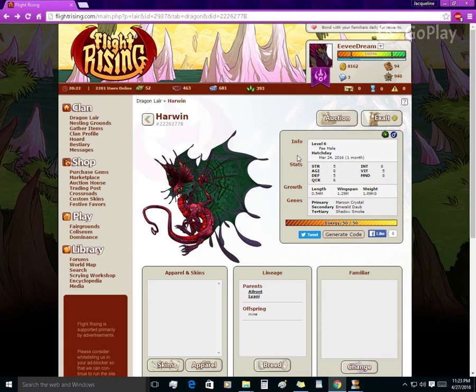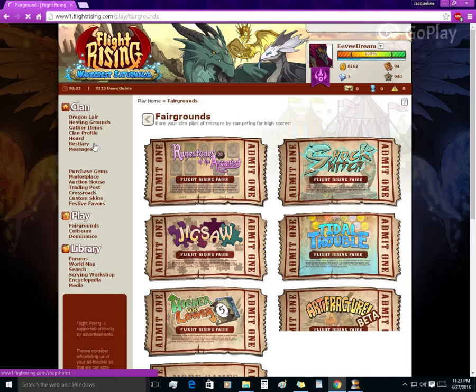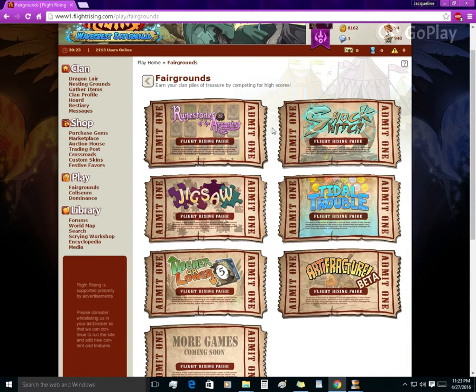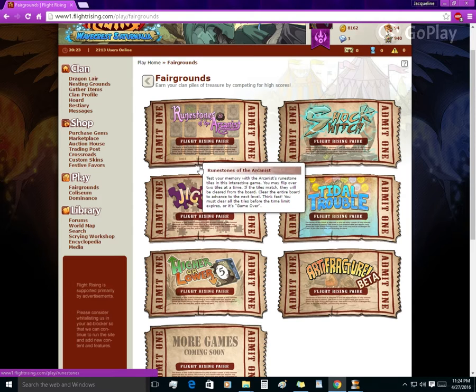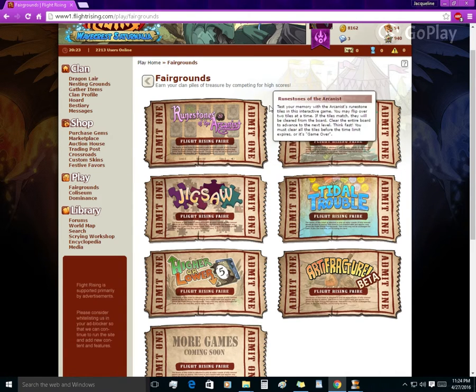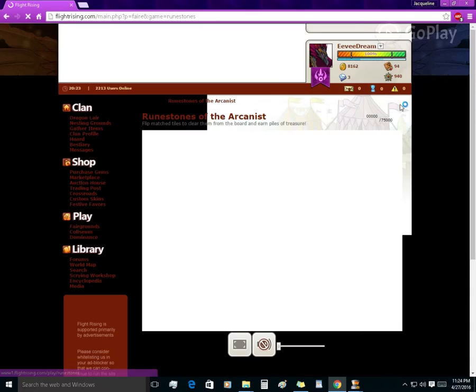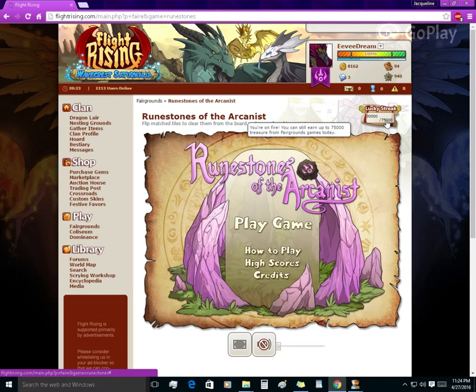Leveling fodder dragons is a quick and easy way to make money in the Coli. You don't have to wait for a certain number of drops, and it's faster than maxing out the fairgrounds. Before I had level 25 dragons, I had to max out the fairgrounds every single day to get 75,000 treasure — it was my main source of money.